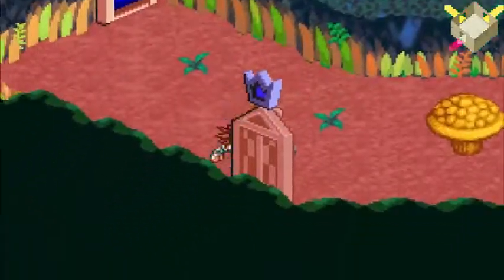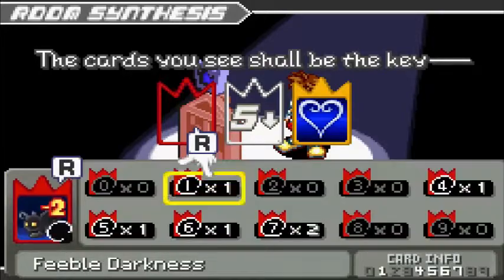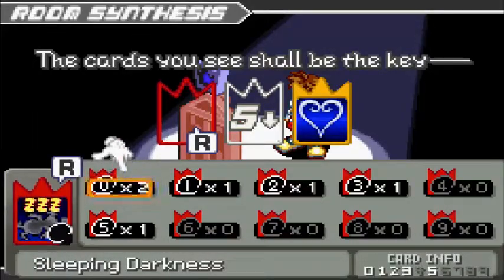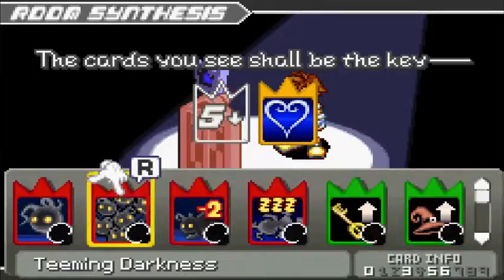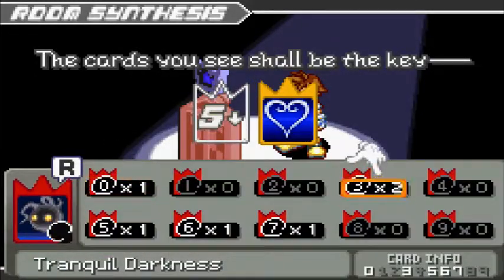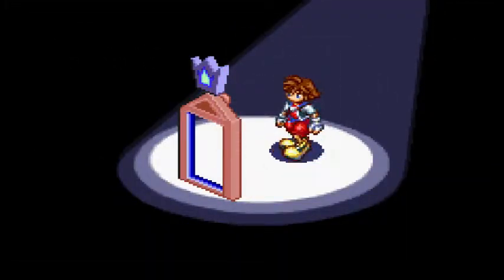Remember, the Key of Guidance door was actually back here, so we can enter that right now. Red card: Feeble Darkness, Sleeping Darkness. Let's do Feeble Darkness. Five or lower — sometimes you need a card that has a certain amount or lower. Let's use Tranquil Darkness followed by Key of Guidance. Pretty simple.